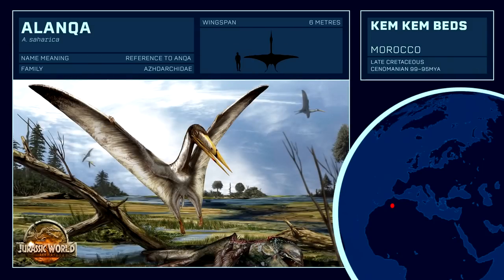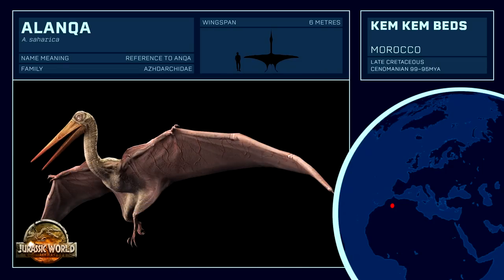including Alanqa, named for the mythical Arabian phoenix. Alanqa is known only from jaw fragments, but showcases the typical long, toothless beak of the Azhdarchids, with estimates of its size pertaining as a medium-sized member of this family. However, despite appearances in Jurassic World the Game and Jurassic World Alive, it's a mediocre inclusion if anything, just to fill out the Kem Kem Beds with more variety. Coloborhynchus is also found at this dig site as well.